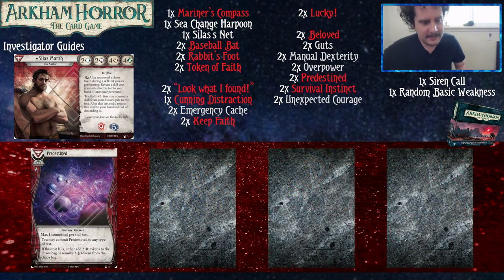Predestined: max one committed per skill test. You may commit Predestined to any type of test. If this test fails, either add two blessed tokens to the Chaos Bag or remove two cursed tokens from the Chaos Bag. This is a Take Heart-style card where, if you're probably going to fail a test — like a Brain test with only three — you put this in and get two blessed tokens or remove two cursed tokens out of the bag.